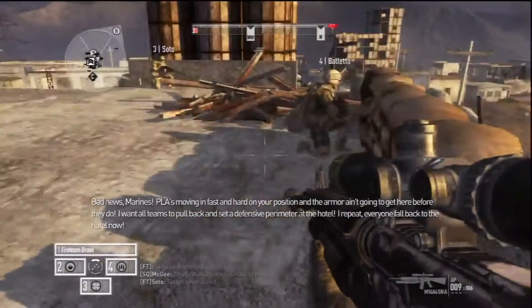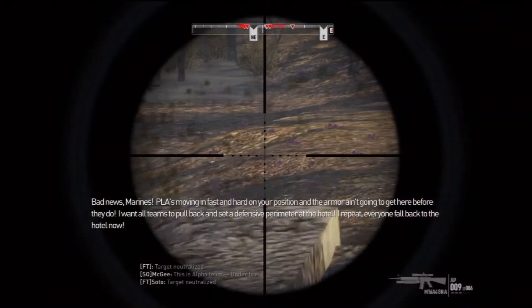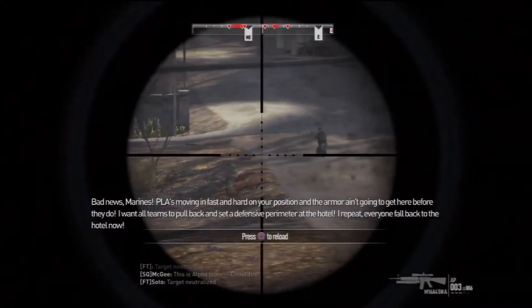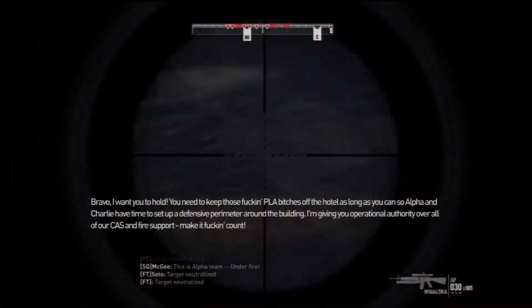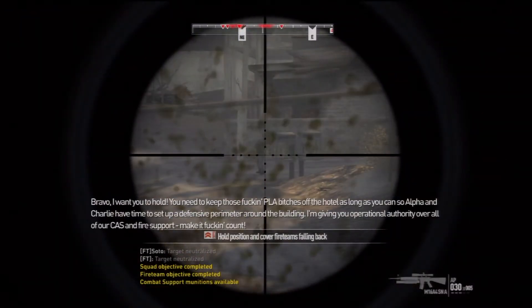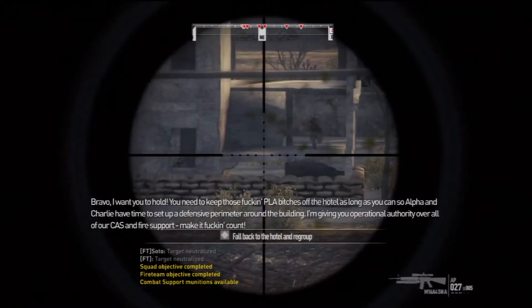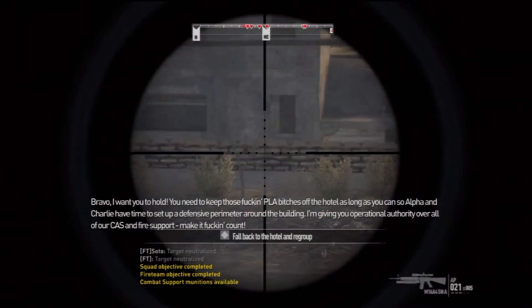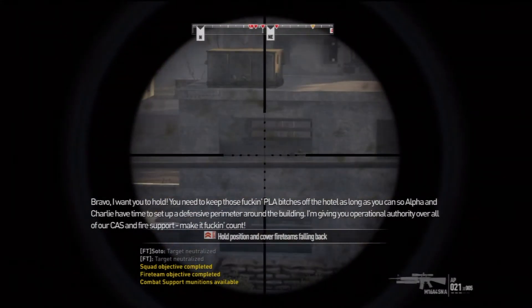Bad news, Marines. TLA's moving in fast and hard on your position, and the armor ain't gonna get here in time. I want all teams to pull back and set up a defensive perimeter at the hotel. Everyone fall back to the hotel now. Bravo, I want you to hold. You need to keep those TLA bitches off the hotel as long as you can, so Alpha and Charlie have time to set up a defensive perimeter around the building. I'm giving you operational authority over all of our fire support. Make it fucking count!